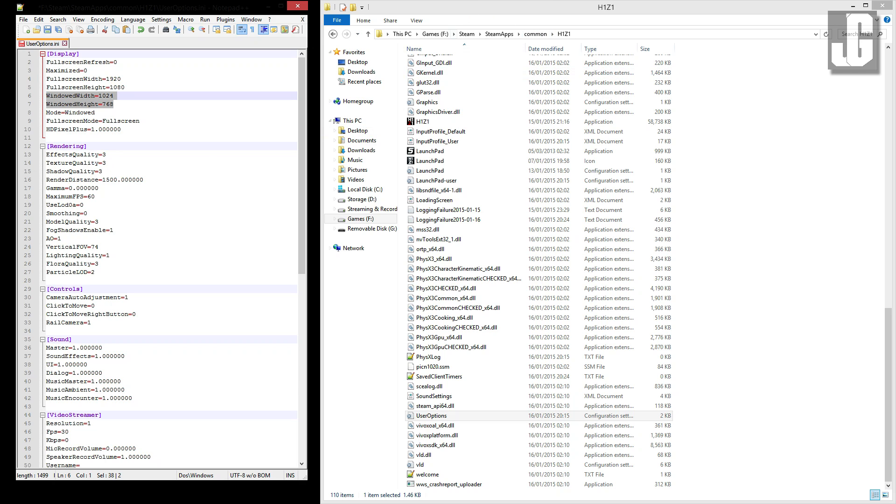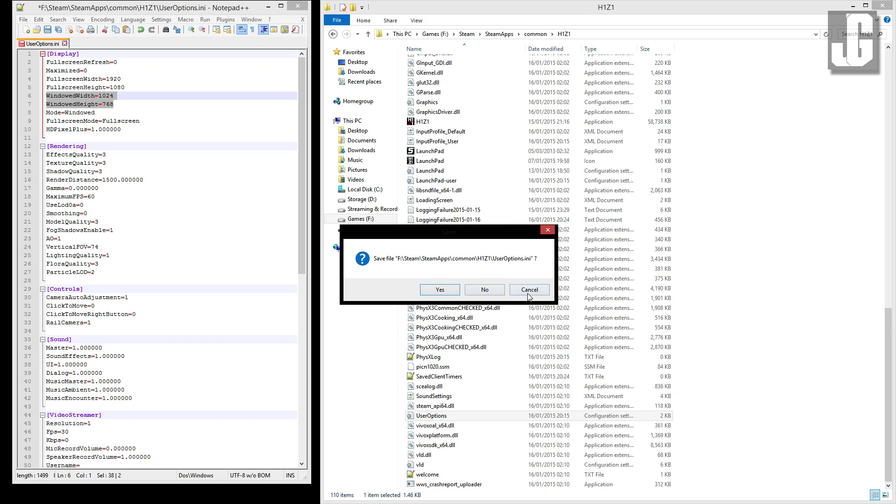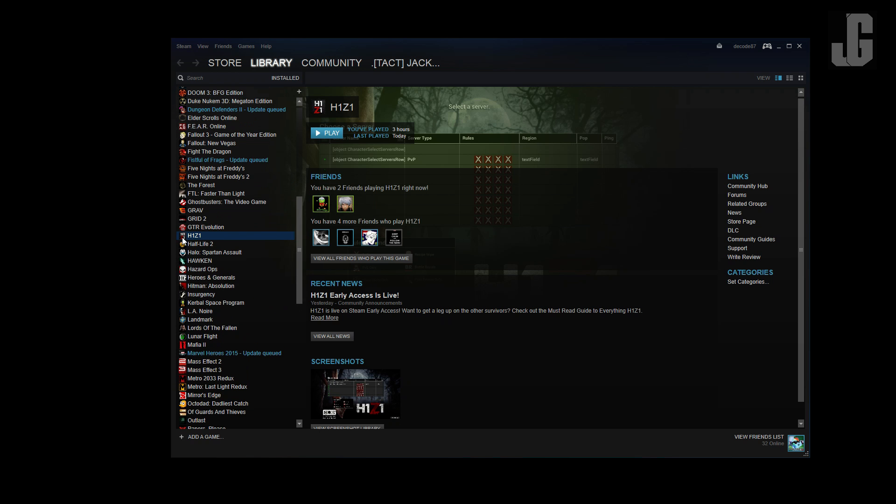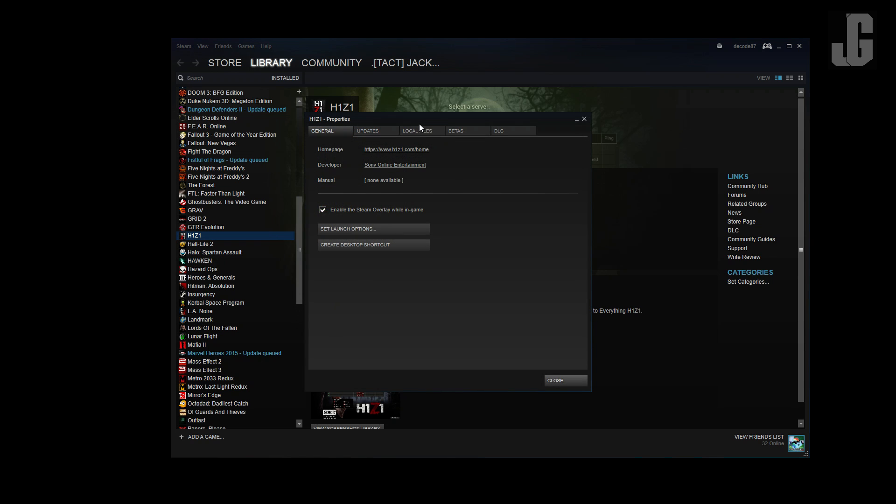The other things you can do is find your H1Z1 shortcut in Steam. You want to right-click that, go to Properties, go to Local Files, and then Verify Integrity of Game Cache. This will take a while depending on what you have. I know it takes a while even on SSDs, so go get a drink — it might take that long. It shouldn't, but in the event that it does, just occupy your time, basically.